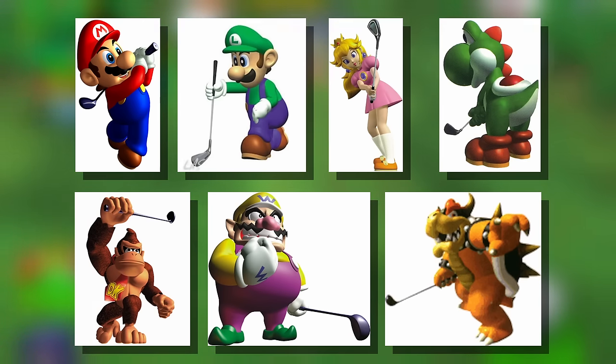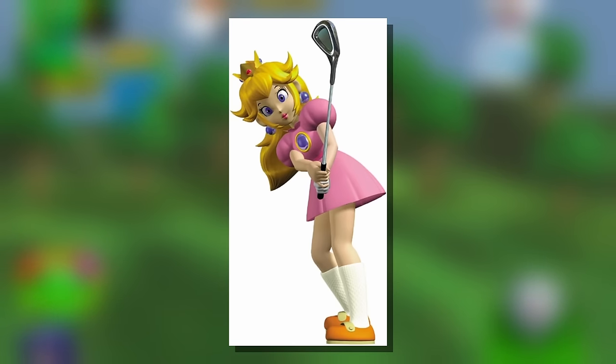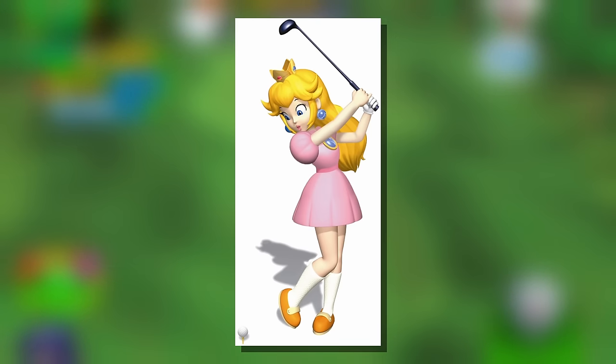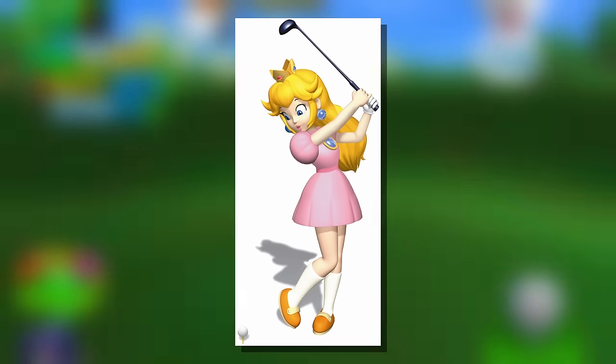Mario Golf is the next game on the docket. Much like the games that came before it, we have some individual renders and some scenes with detailed backgrounds. We've seen most of these characters' models before, so there isn't a whole lot to cover — they all look fine. The exception is Peach, who at long last looks absolutely stellar. They finally got her face right and managed to incorporate enough detail to make her seem lifelike. The bright lighting reminds me of a sunny summer morning and makes her seem all the more regal. Baby Mario is a newcomer to this discussion.